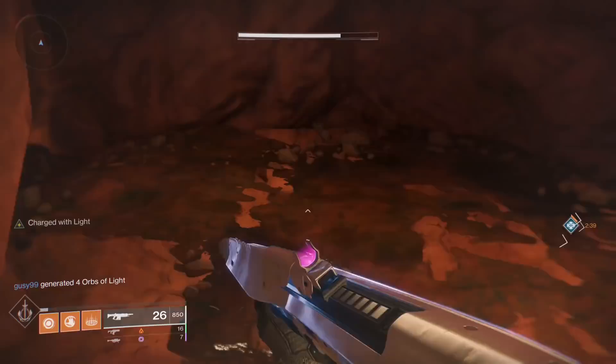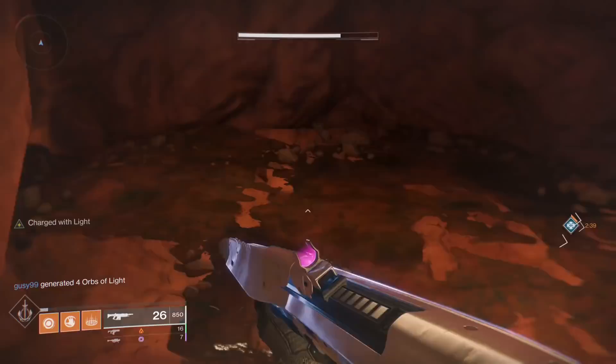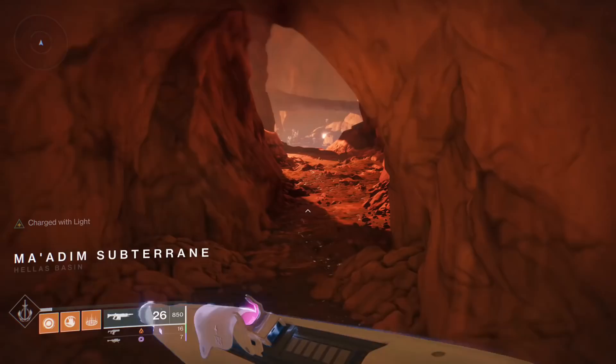Then drive or walk into a new instance. Now your Charged Light will not disappear on kills. You can drive back to wherever you were if you want.